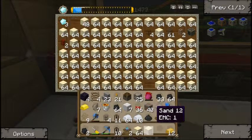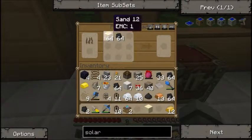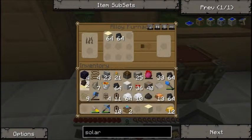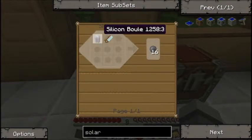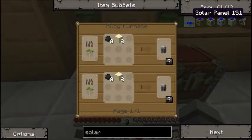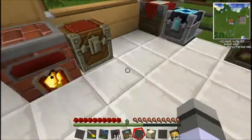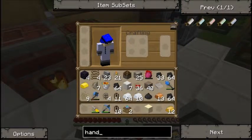We'll just grab a stack of them, because that's all I think I'm going to need. I think this alone makes, like, eight or something. It makes one of them, but we need a diamond handsaw. That reminded me — that's why I was making more diamonds. So, a handsaw.